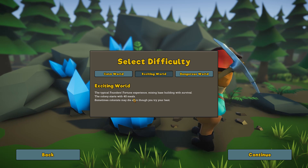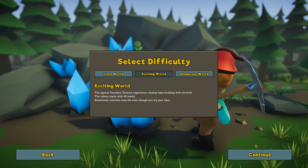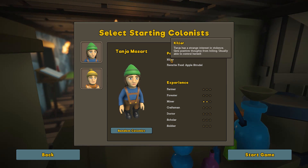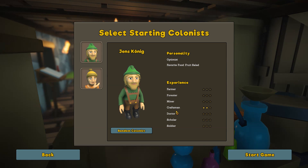Let's start a new game. The Founder's Fortune experience is mixing base building with survival. We've got Select Your Starting Colonist. We've got Tonja Mozart, whose favorite food is Apple Strudel — this person is a killer and has positive thoughts from killing, usually can control herself. Then there's someone whose favorite food is fruit salad, and they're an optimist and a craftsman.